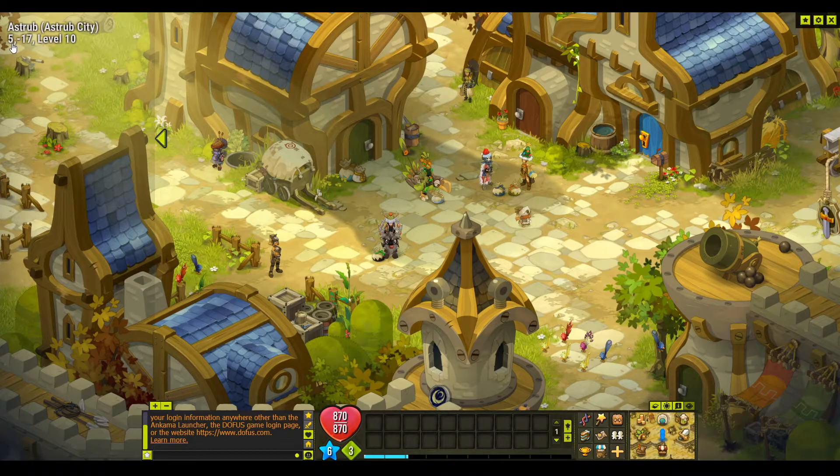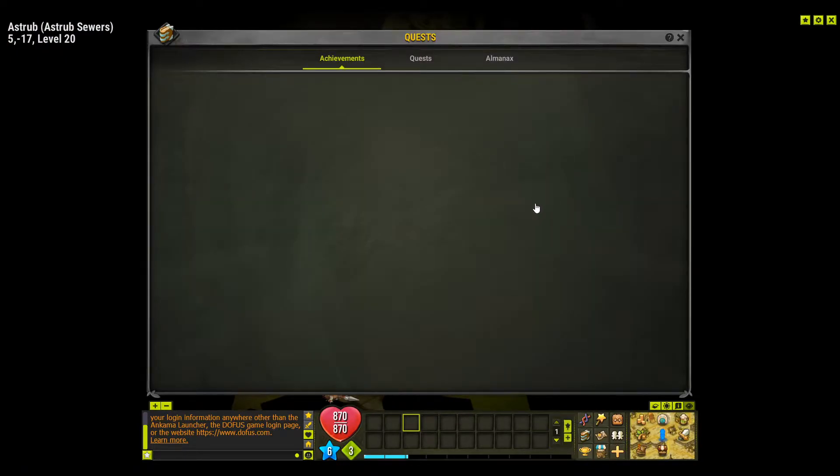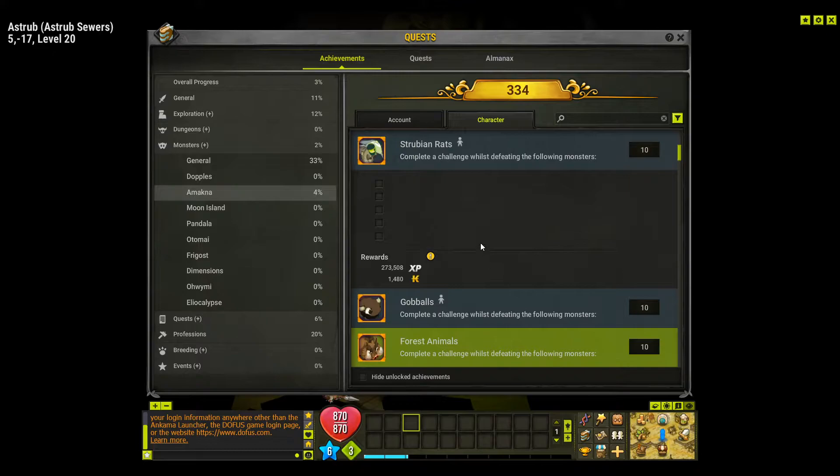We have to come to 5-17, and if you can't see what to click on you can press the Y key — I like to tap it so you can see what's highlighted — and we go down the sewer and click there. So we need a Raimon, Sick Rat and Arachne.